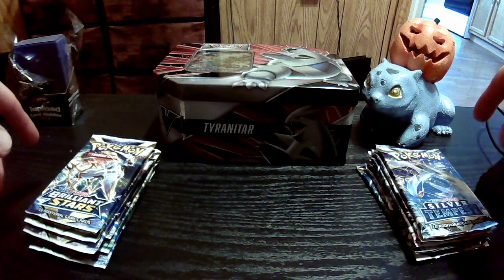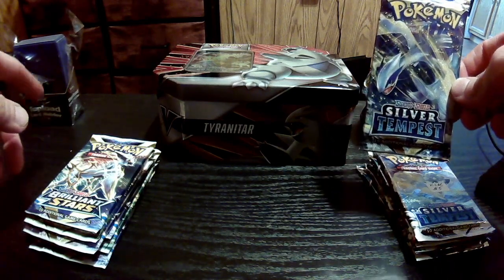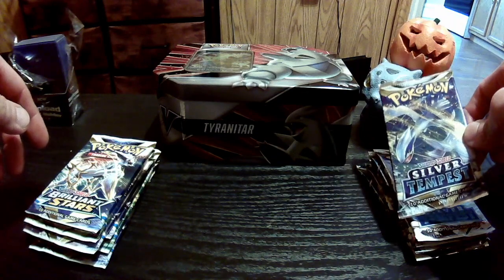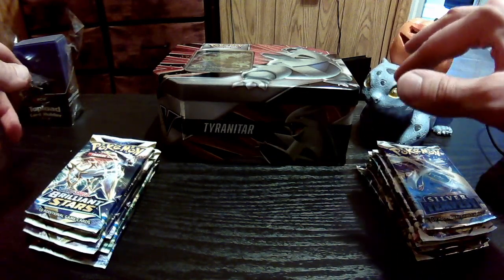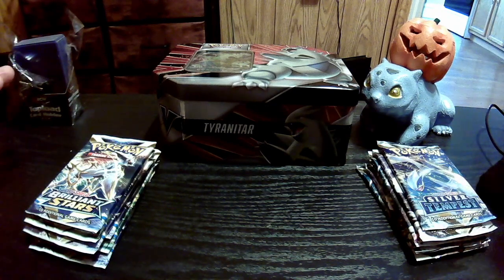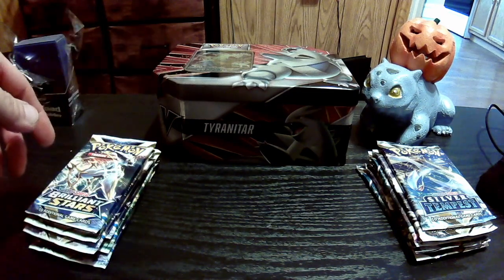I bought six packs of Brilliant Stars and Silver Tempest, which I hadn't opened when I stopped collecting. This was one of the very last sets I saw. I stopped opening with Lost Origin and kind of fell off, but then I started picking it back up. I've also opened some Crown Zenith, which is very exciting. So we're slowly picking things back up — we're going to open some cards here today.